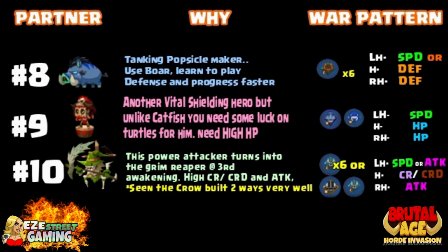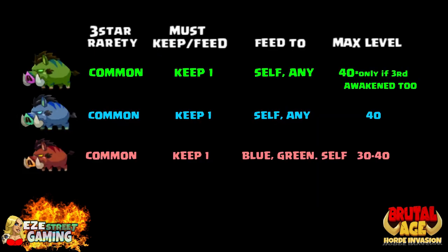Another hippo and whale would do well. Number ten is the Scarecrow — one of my favorites, the power attacker. Get him up to the third awakening and he turns into the Grim Reaper. I've seen it built two different ways: with six wolf, and also with the badge of wolf combination. Left hand speed or attack, then put attack on his right hand and critical rate and critical rate damage on the head, or the war patterns.